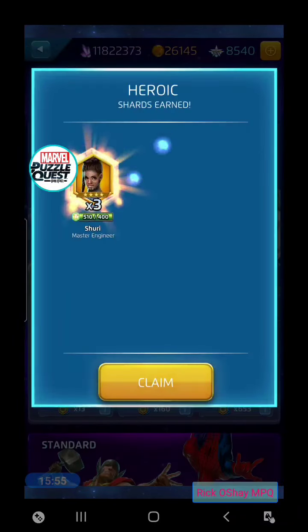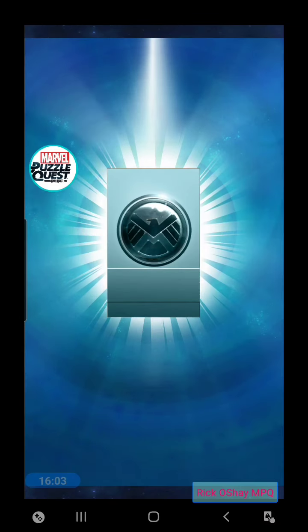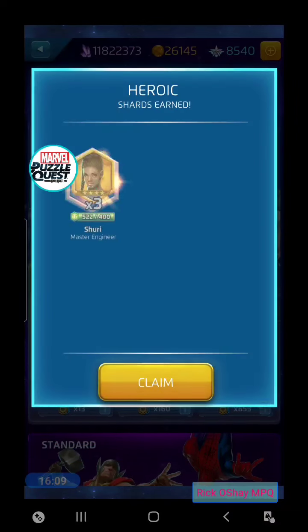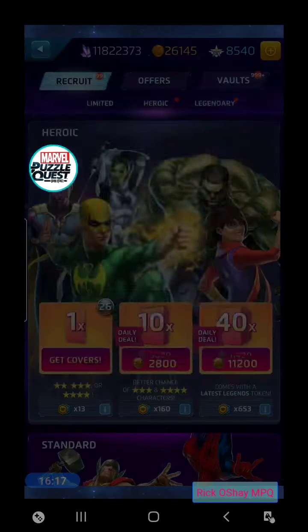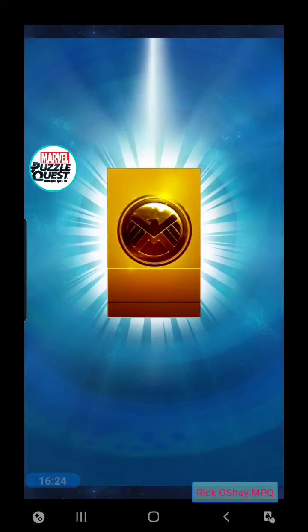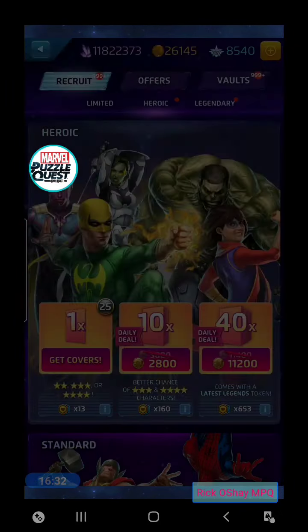Gold Sentry again — I put him on as my bonus hero and we keep drawing him from natural covers. Looking forward to building up Magneto the five-star, Yellowjacket, and Adam Warlock. I'm actually more excited about Warlock than the other two, but we'll see. We get a four-star hit — it's Drax, Slice and Dice. That ability does a ton of damage if the enemy has nearly full health over 90%, not as much if they've taken more than 10% damage.